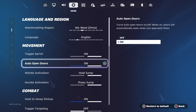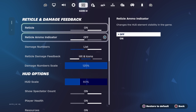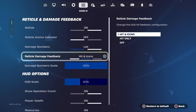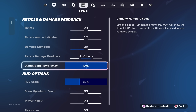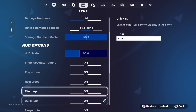For movement I have Toggle Sprint on, Auto Open Doors on, Mantle Activation on Hold Jump, and Hurdle Activation on Press Jump. For reticle settings, I have Reticle Ammo Indicator off and Damage Numbers on List. For damage feedback on hits and icons, this is why my numbers look the way they do. If you want damage numbers to add up on their own, you can set this to Cumulative instead of List. Damage Number Scale is at 125% and HUD Scale is at 60%.